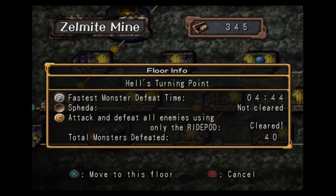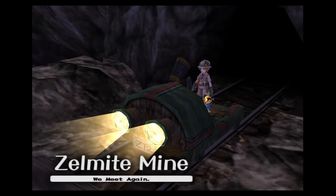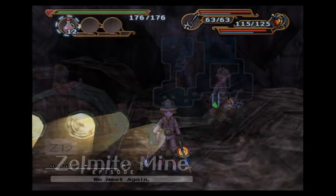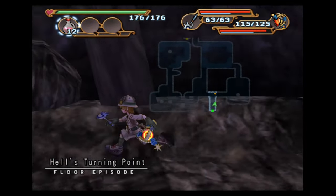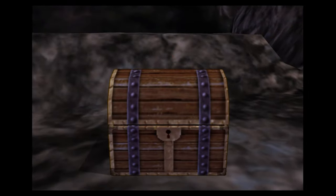I'm just recording myself getting the final floor in the Zelmite Mines — we just have to come in here and win the Spita. This place isn't so bad with the Spita. Depending on how your map is laid out, it's not that bad. It's a lot better than Balance Valley. This is an okay map layout, so I think we can do it on this floor.